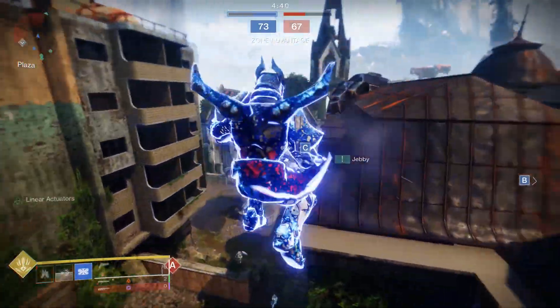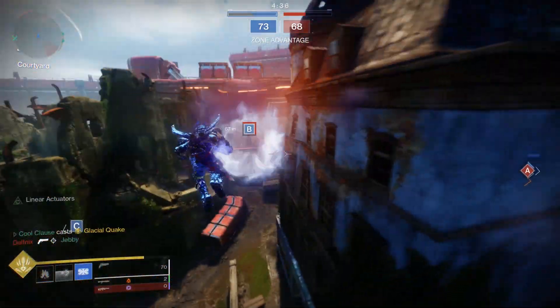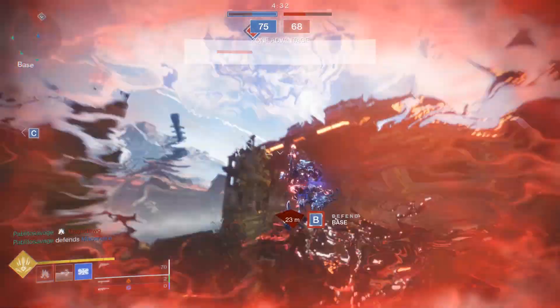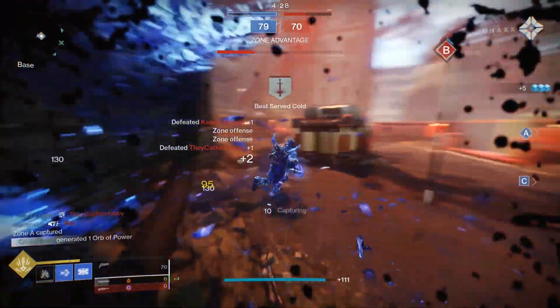This does have a place — you can go across the map, you really can. Say you're at A on Widow's Court and you know that they're capping B: just throw the nade down, boost up, take to the sky. It's just really, really fun to do. It also works really well when you know where they're spawning or they're getting ready to grab a flag — you can do this at a distance and just go.